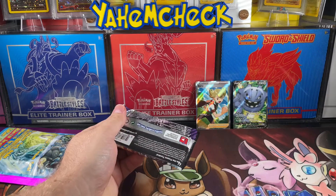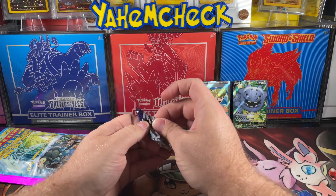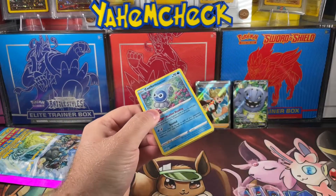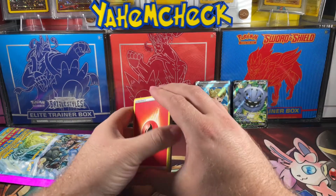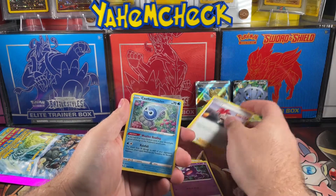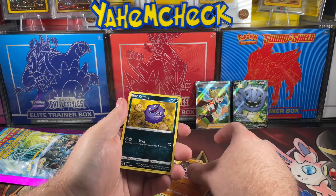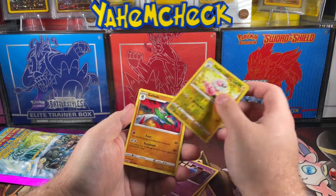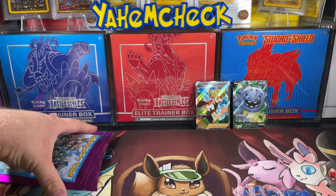We got some Chilling Reign — or as the kids are calling it, Chilling Pain. We got that Castform, we need something good here. Energy, Silo, Haunter, Flannery, Castform Rainy Form, Snover, Flaffy, and a non-holo rare. Not what we're looking for.